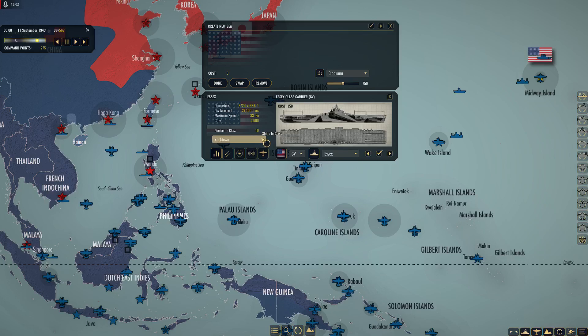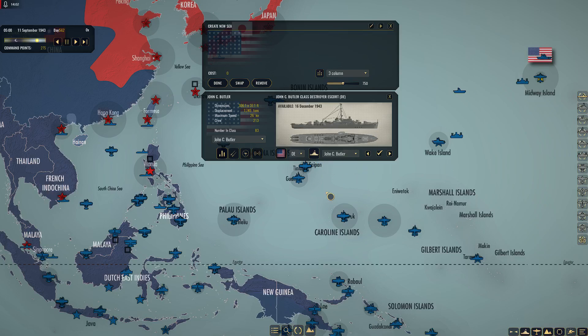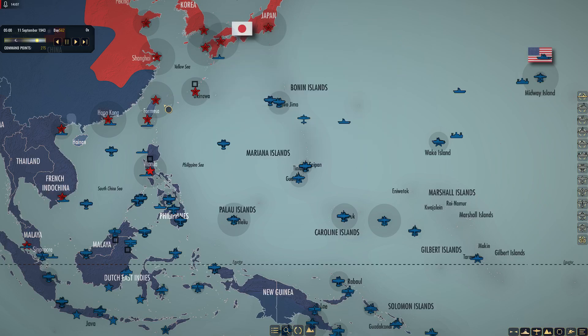The Essex is still what we've got right now. I don't want to use any more command points at this time. We're waiting on John C. Butler in December. I'll review the Taffy 3 lineup again — I think it's just the John C. Butlers I'm waiting on to complete Taffy 3A and Taffy 3. So December 16th is what we're waiting on — that's a ways away, we need to process the game a bit.